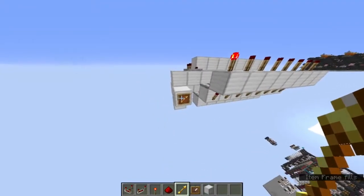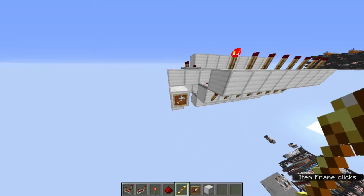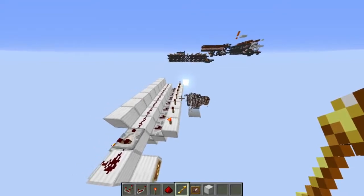So, if I flip that item frame around, voila, we can get 8 different signal strengths. Although if you had a way to get 15, you can also get 15. Thank you for watching, have a good one.